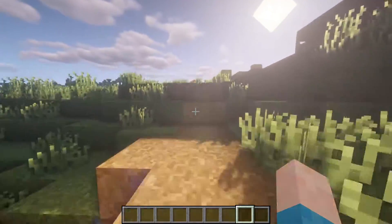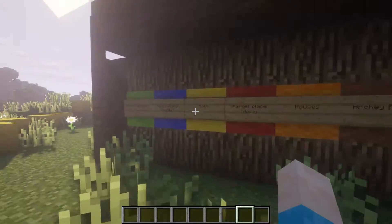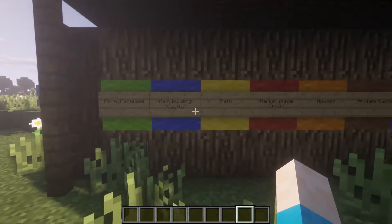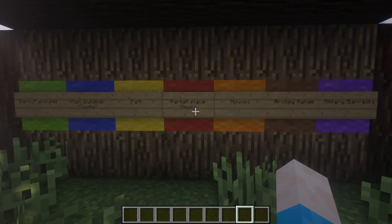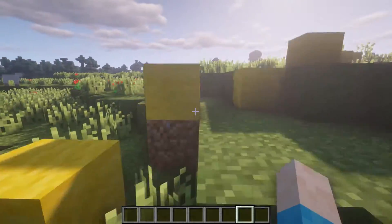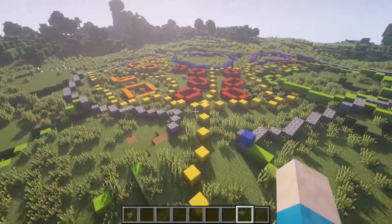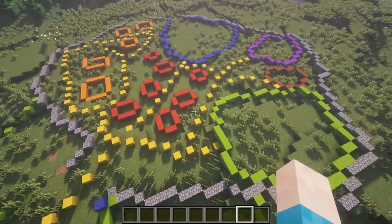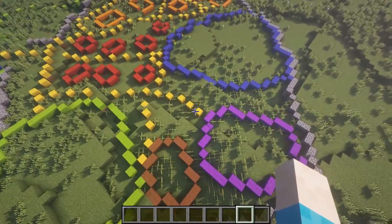This is where the villagers will walk up. This board literally represents everything I said in the video - paths, marketplaces, houses, the archery range. I actually changed the military barracks from black to purple because black is quite an odd colour and it's actually quite hard to see if you're building at night. Black is just a harder colour and it doesn't look as good when you're looking over it like this.